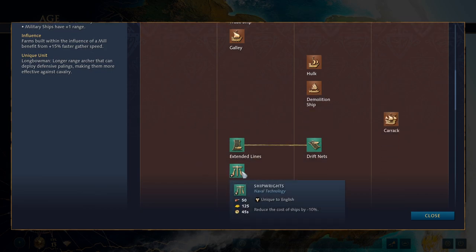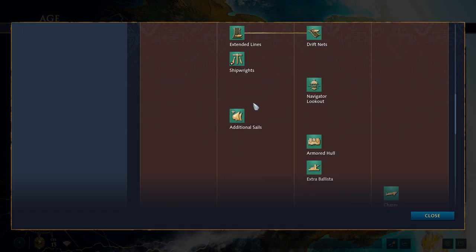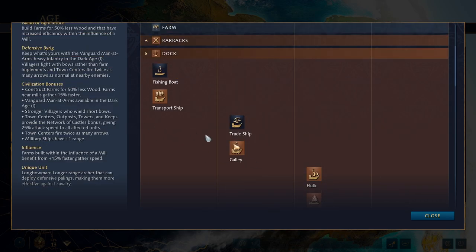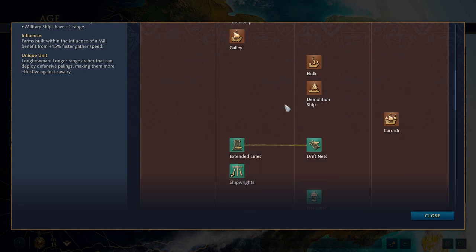Moving on to the dock, the English actually have Shipwright from AoE2, which reduces the cost of ships by minus 10% — similar effect to AoE2, but in AoE4 that is actually a unique tech for the English civilization. Notably, they get galleys, hulks, demo ships, and carracks. Not every civ has every single warship, but the English do have them.